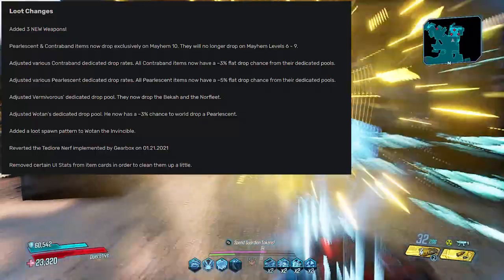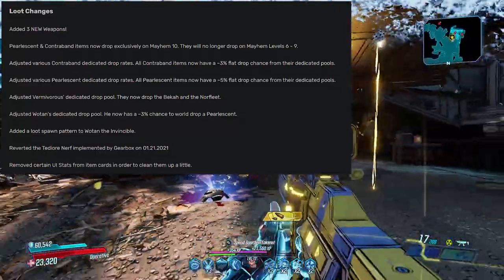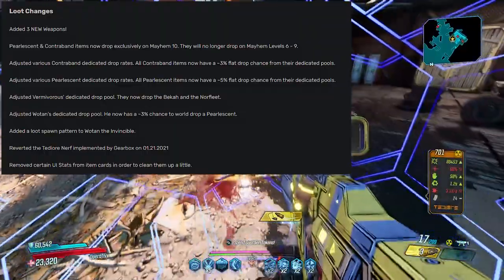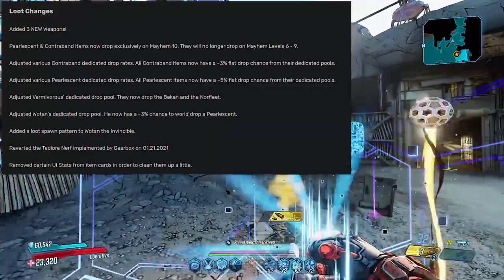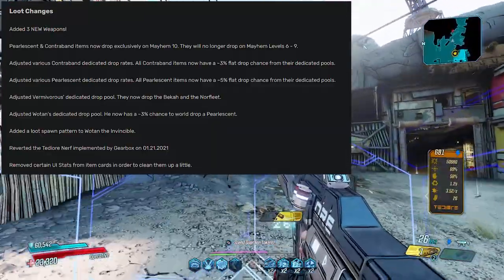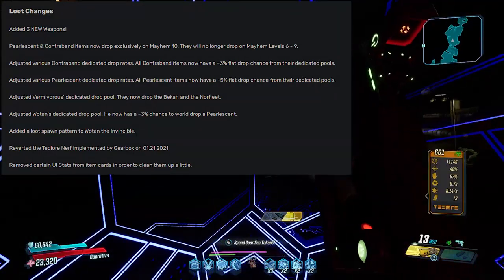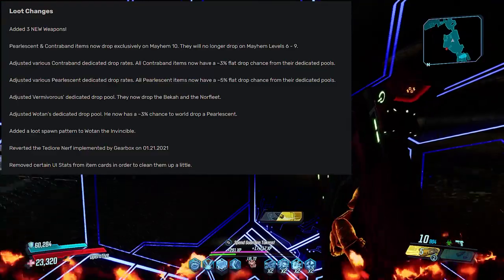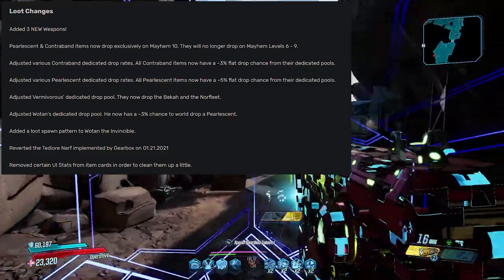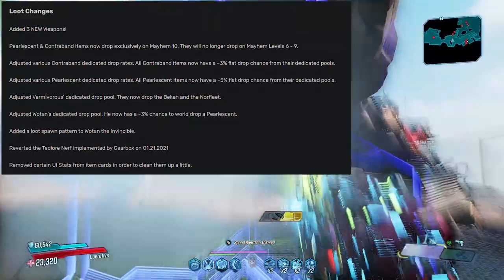Adjusted various contraband dedicated drop rates — all contraband items now have a roughly 3% flat drop chance from their dedicated pools. Similarly, adjusted pearlescent dedicated drop rates — all pearlescent items now have a roughly 5% flat drop chance from their dedicated pools. A massive shake-up to the way pearls and contraband items drop in Redux, and hopefully players see an improvement in the farming loop.